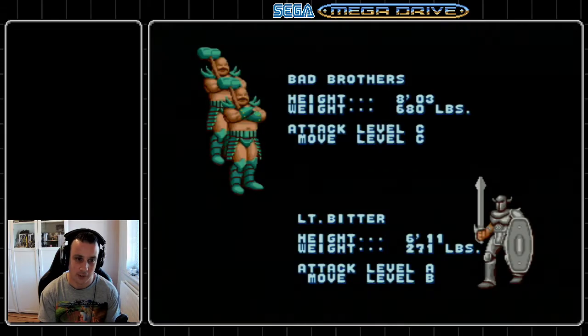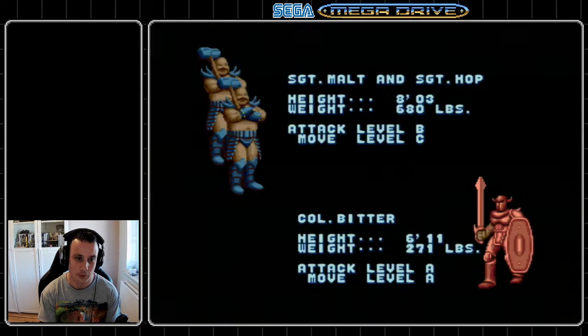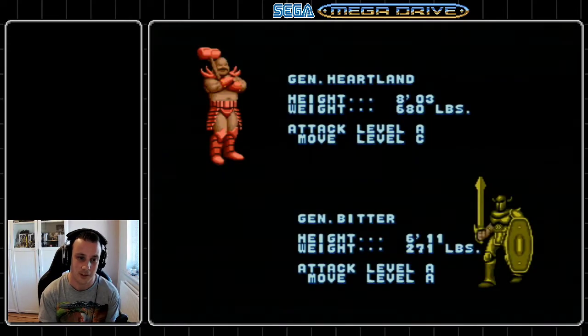Tyris is probably the best character for any kind of challenge in Golden Axe — she has that powerful magic and the back attack is fairly useful. This run mostly went to plan. I tested the route on an emulator watching the score go up in the background; you can't see the score when playing on a real cartridge like I'm doing now. So I've hopefully figured out how to get the maximum score, but I won't know until the end of these credits.